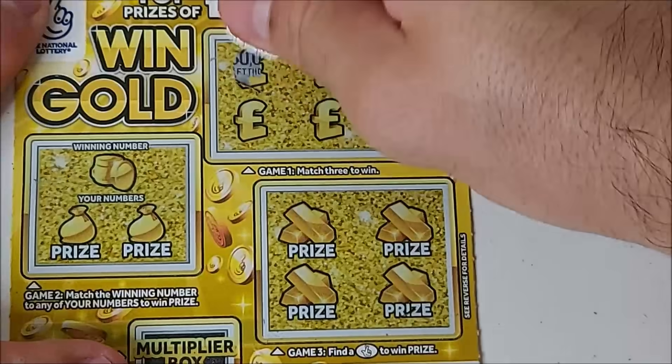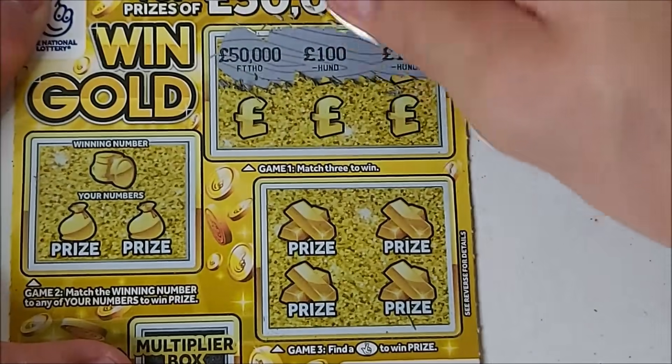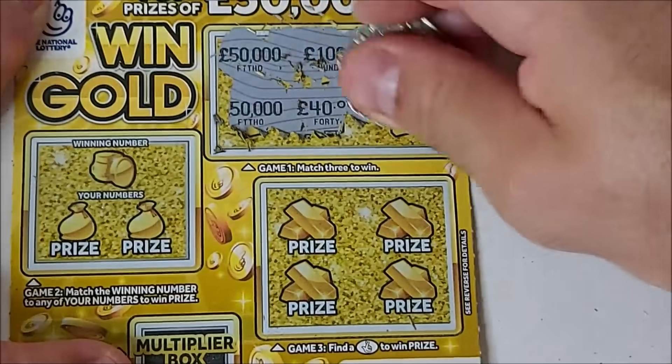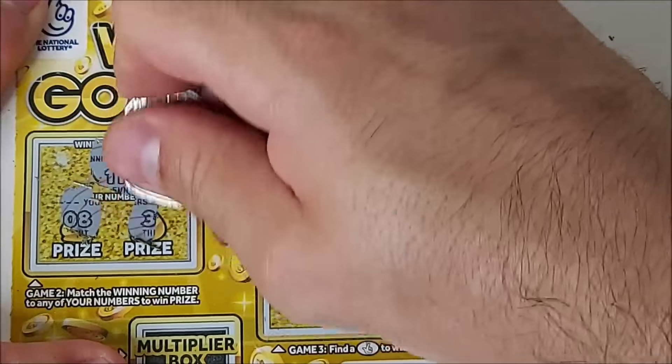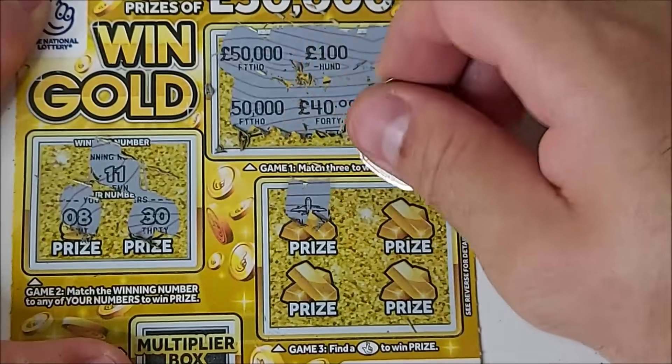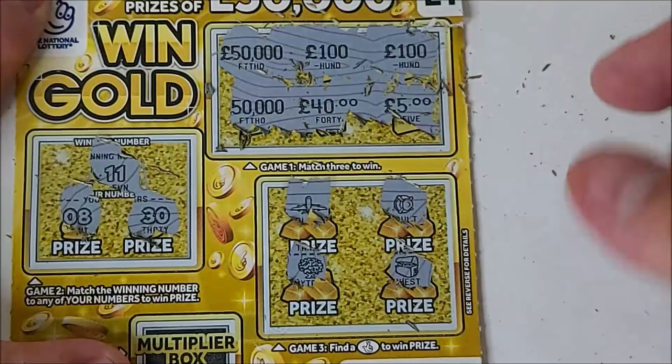Final one, let's see if we can get a back-to-back win. 50,100, 100, 50,045. Looking for 11, we've got 8 and 30. Plane, vault, money, train, chest. No. So just the one pound back from those four.